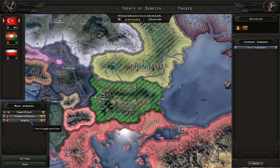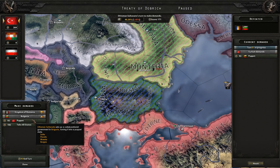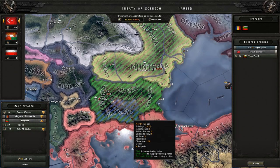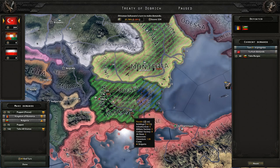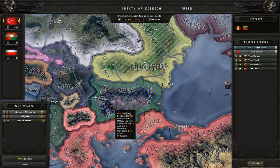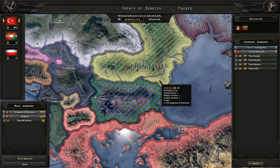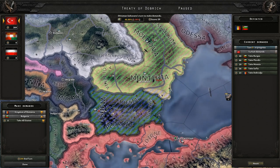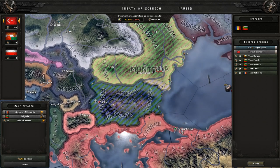I don't really want to actually puppet them — we can puppet them very cheaply, but I would prefer to take their territory rather than puppeting. I'd rather annex them, but that's going to be a lot more expensive. We can annex all of Bulgaria, which I'm happy with. It looks like we can even annex some of Romania — we have enough points. Did they just give it up to us?